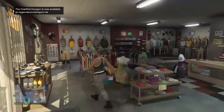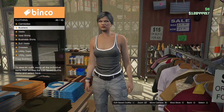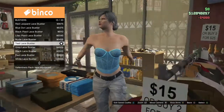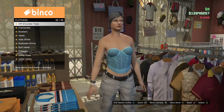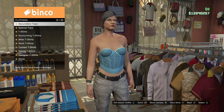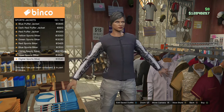When you get to the clothing store, go inside and go to the top section. Go to busteers and purchase the teal lace busteer. After you have that, go to sport jackets and purchase the red Bigness Brand puffer jacket.